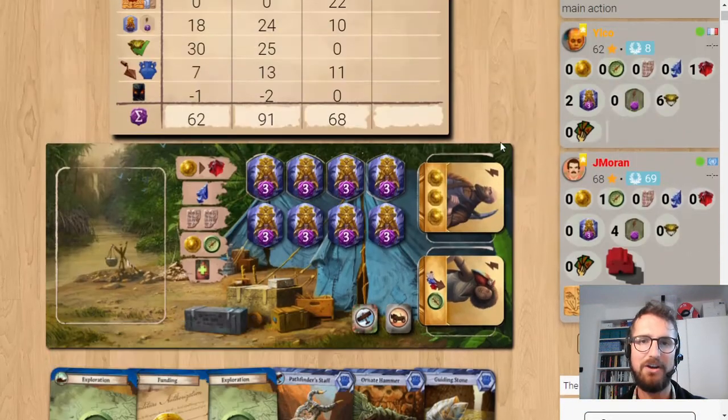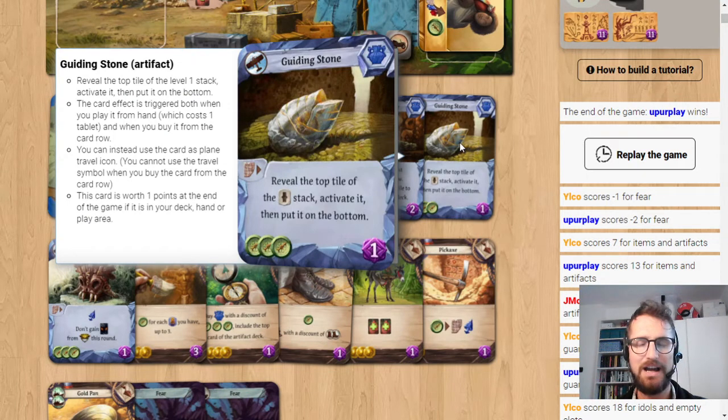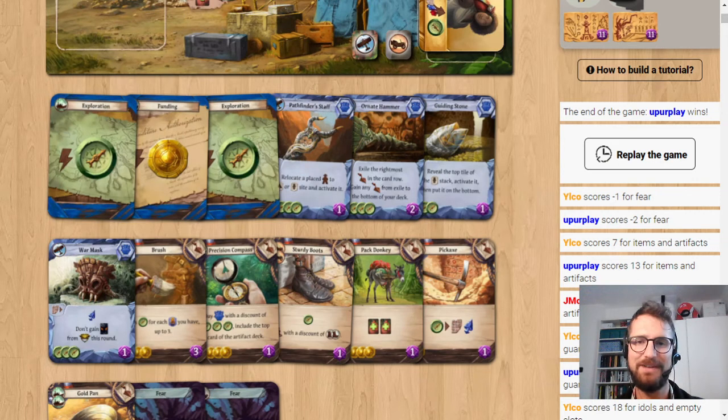So I got it in this game — it's not bad, but normally I would stay away from it. We're going to talk in the future about its bigger brother, the Guiding Skull, which is an entirely different card and way better. But we'll see that in the future. As of now, Guiding Stone — yeah, it can be all right, but it's not that good.